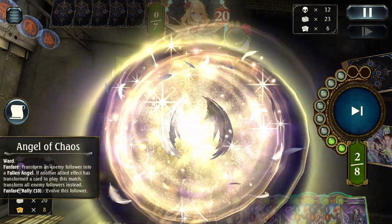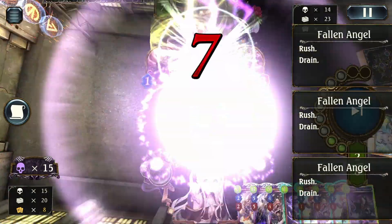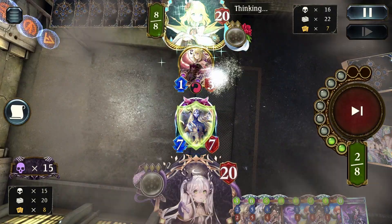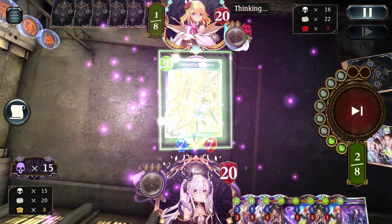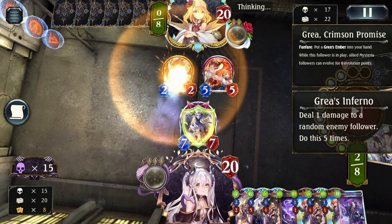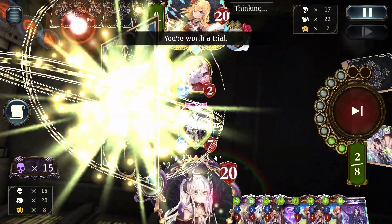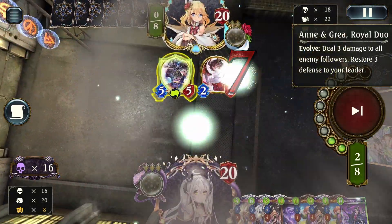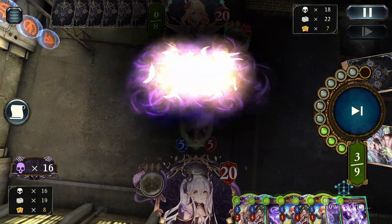Darkness and light converge. Chaos is born. We made a vow, and we'll see it through. Our hearts burn brightest together. You're worth a trial. Oh, spirit of light. Draconic hellfire. What do your eyes behold? Darkness and light converge. Chaos is born.